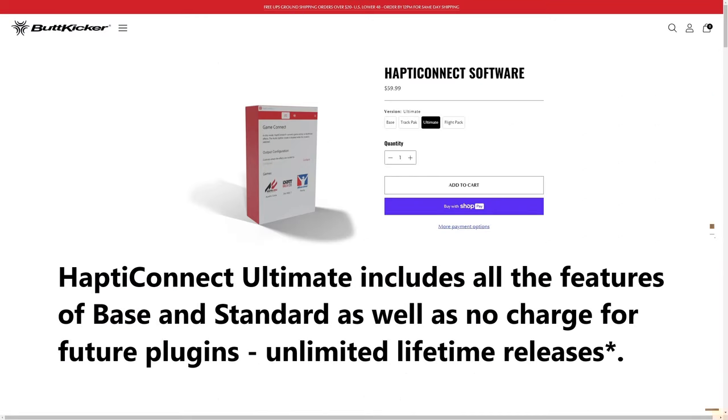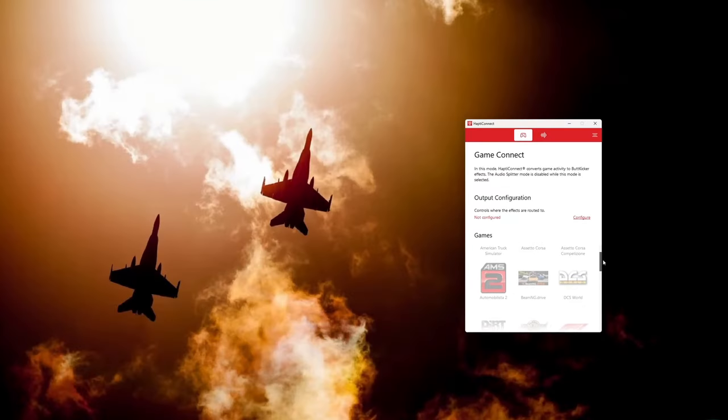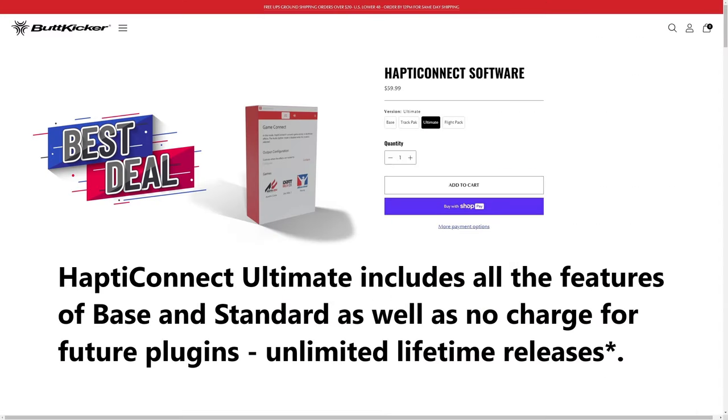As far as the software goes, I think the best deal — if you need an upgrade and you happen to do both racing and flight sims — is to spring for the Haptic Connect Ultimate Pack, which includes all supported titles plus any future titles and upgrades for free. So if you'd spend $30 for the Flight Pack and $30 for the Racing Pack, just spend the $60 and get the Ultimate Pack. Check their website — I'll put a link in the description — for exactly what's included in each pack.